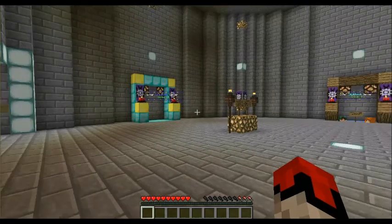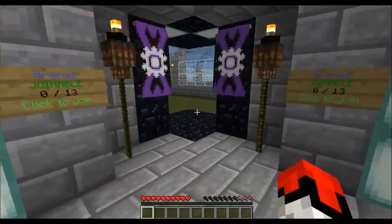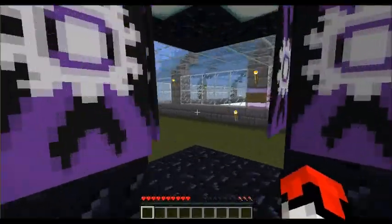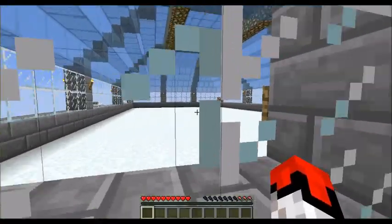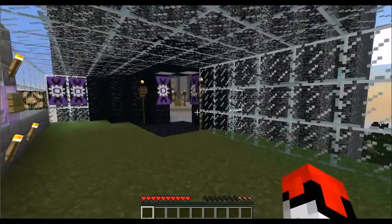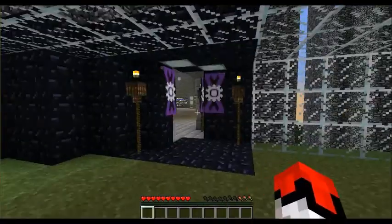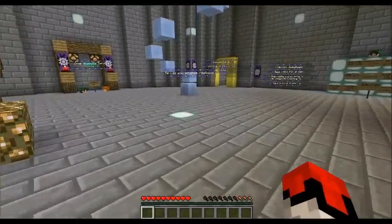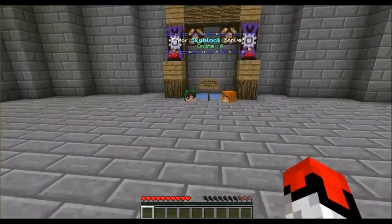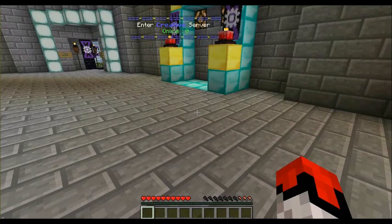There's just some more hints and tips. That's how you get to survival, that's how you get to creative, that's how you get to skyblock. And then here — this is like Spleef. For every block that you break of snow, you get a snowball which you can throw, and that breaks snow. Basically once you get a snowball you have infinite snowballs, because you can throw it and it breaks a block, and then you get a snowball from that block.